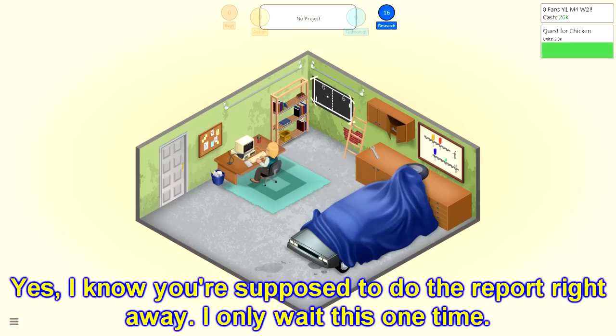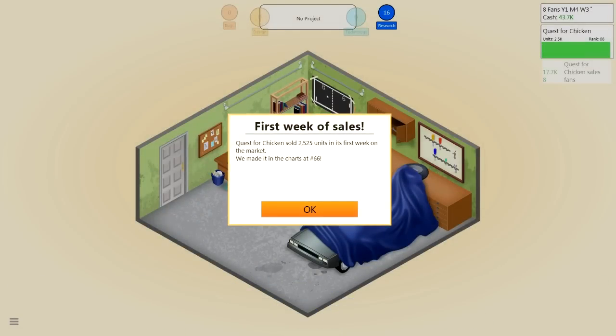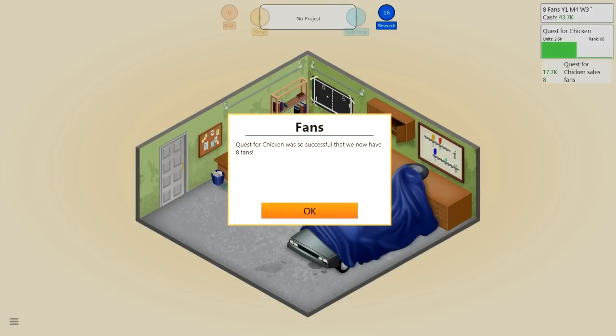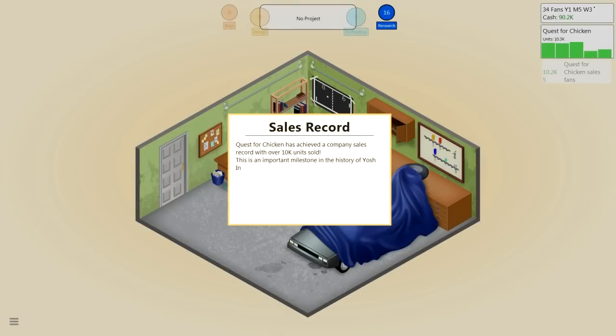It's selling pretty good. Quest for Chicken sold 2,525 units in its first week on the market. We made it in the charts at number 66. There's a lot of sixes going on right now, and it worries me. Quest for Chicken was so successful that we now have eight fans! Oh my god! Now I can keep this garage nice and cool! Quest for Chicken has achieved a company sales record with over 10,000 units sold. This is an important milestone in the history of Yosh Inc.